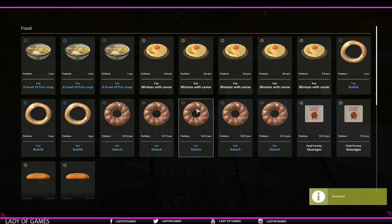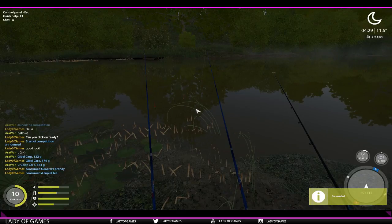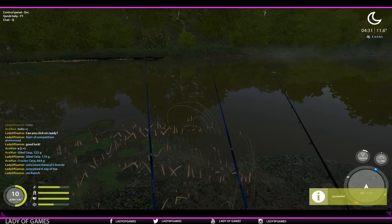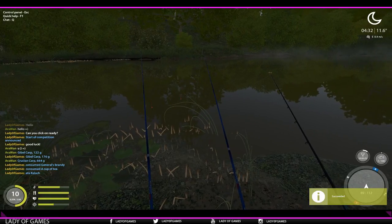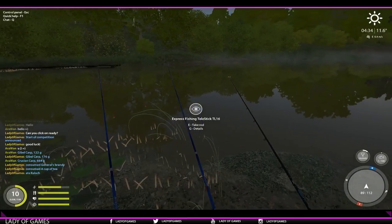Here you have your timer counting down. To see what the other player has caught and who's in the lead, press and hold Tab. You can see Aaron has caught two fish and is number one; I'm number two with only one fish. If you eat or drink, that will show up in the competition chat for everyone to see as well.